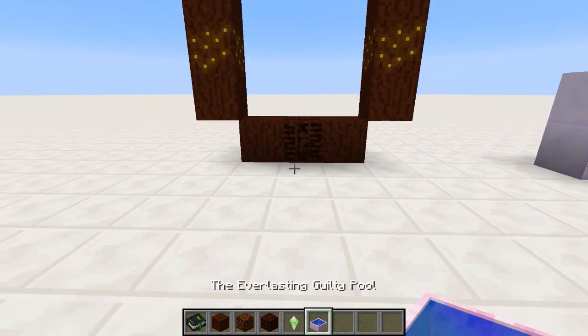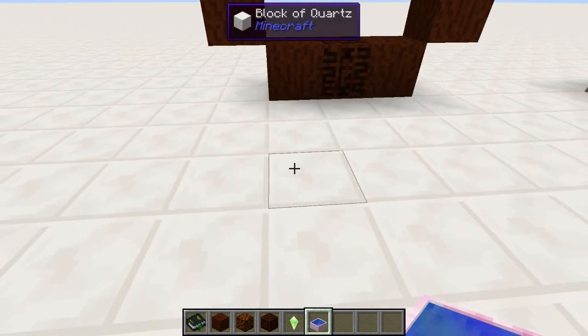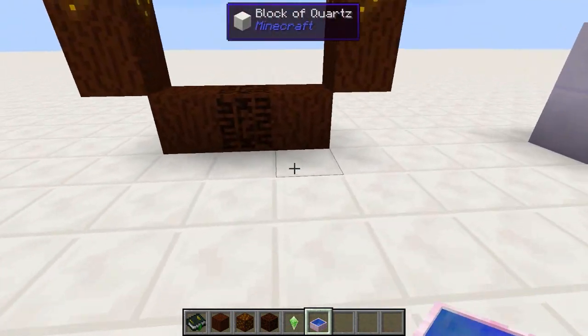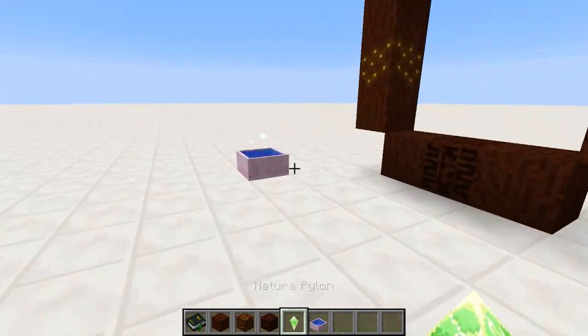Now we need to power the portal. The easiest way to remember the pylon placement is to come out three and then go along three — so one, two, three out, one, two, three across, and the same on the other side. Then we place our nature pylons.